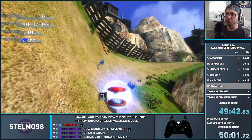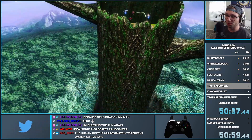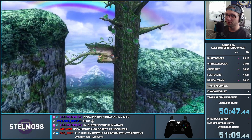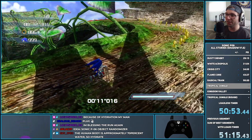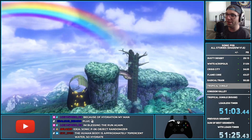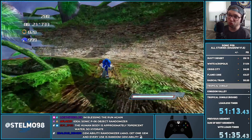Tropical Jungle — I figured you guys have seen these stages a million times, so I'm going to cut straight to where I want to show stuff off. If we get to the log section of Tropical Jungle with Sonic and Elise, normally you're supposed to go all the way around this automation, which takes so long and is super lame. All we're going to do is skip all of that automation — there's an easy and a hard variant of this trick called log skip.